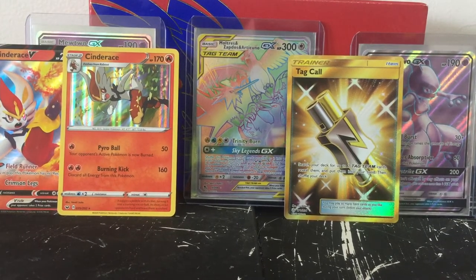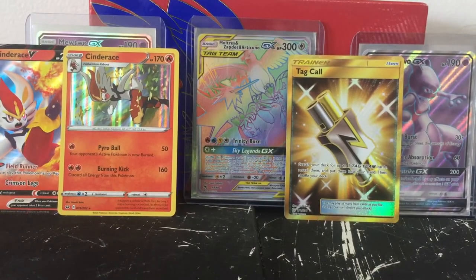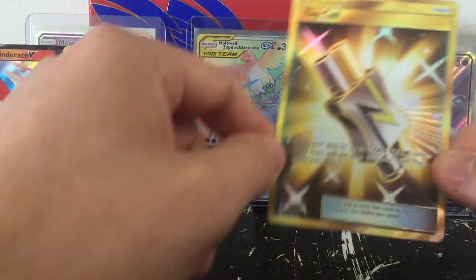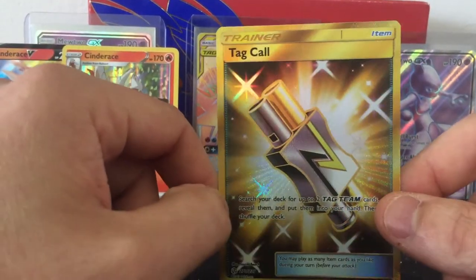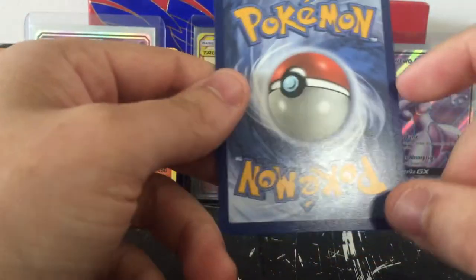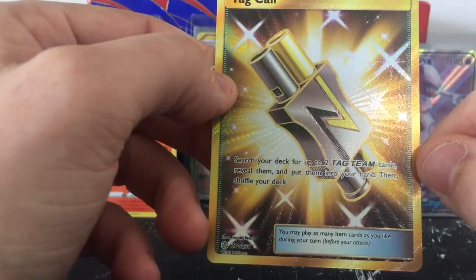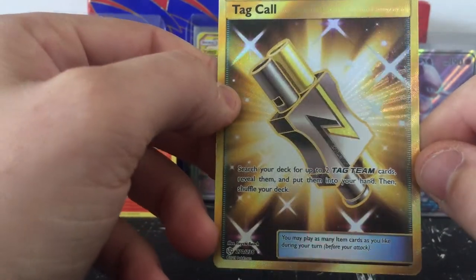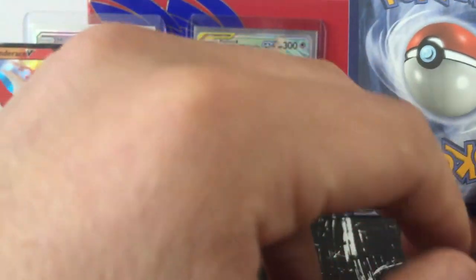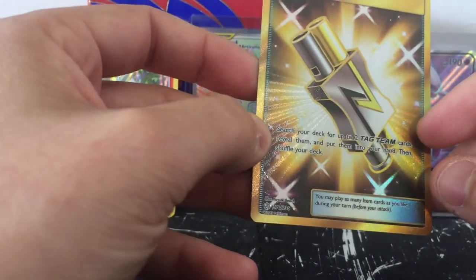One card makes it. Shouldn't forget the code card there - disappointing miss on the Evolutions. But I can't complain, this was a really nice card. Really nice looking - look at that shine, oh baby! Very nice. Can't wait to find out the value. Everything looks really nice about the card. Not the greatest at checking centering but the corners look really nice, there's no whitening on the back, no scratches. PSA worthy, maybe.